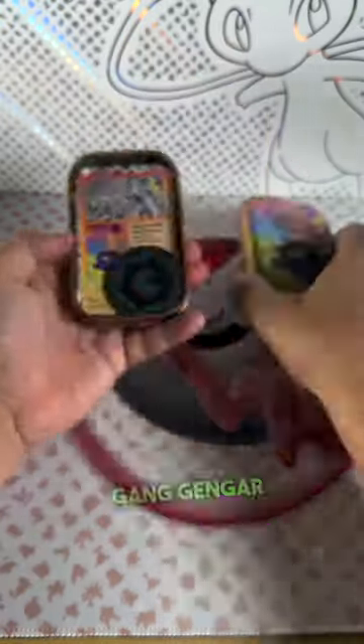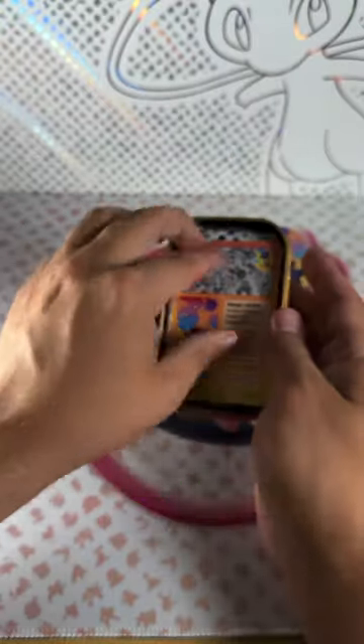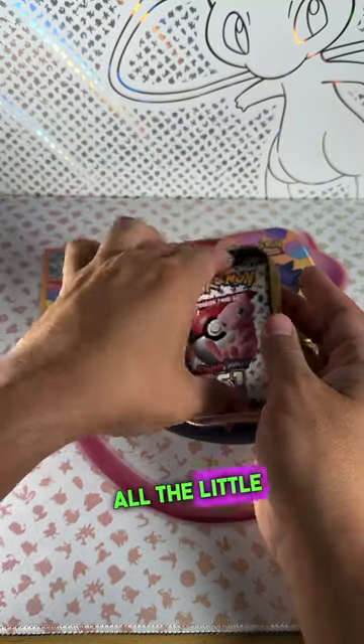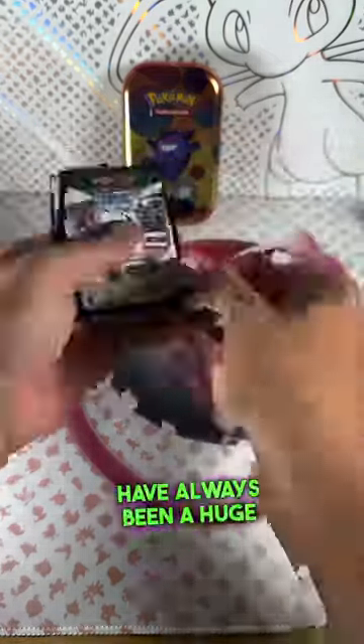We got the gang! Pokemon 151 Minitins — each Minitin comes with a random coin. From what I hear, that is epic. Collect all the little cards to make a puzzle, and of course you get two 151 packs. Let's open the first one — I have always been a huge fan of the Minitin.